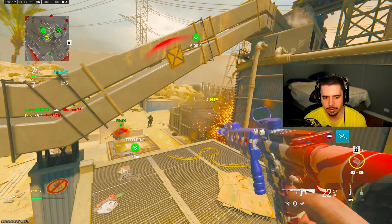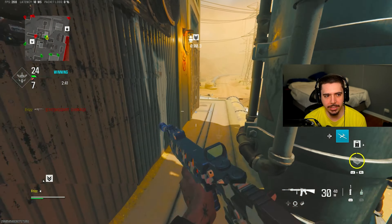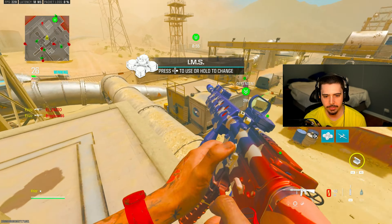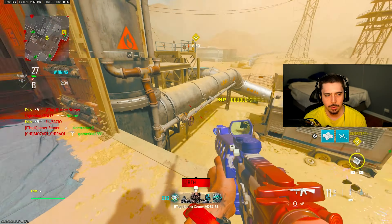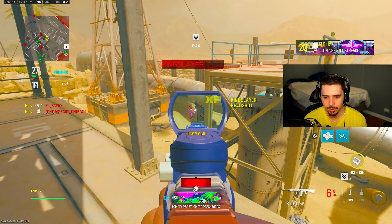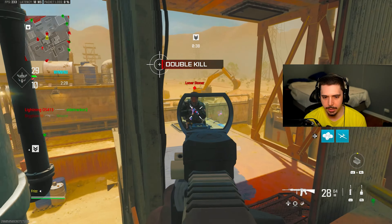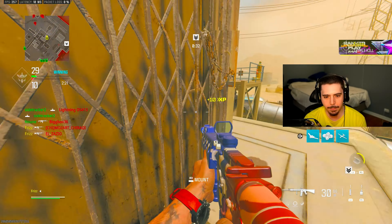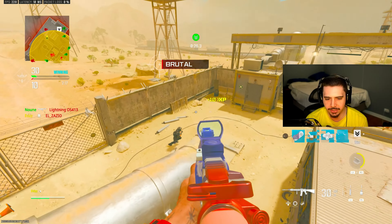Once I drop this DNA bomb, we're going to hear what they have to say — that's going to be our goal. I don't want to move because I know they're going to come up the second I try moving. I got an advanced UVA. One more kill for the DNA bomb — and just like that, we're gonna have another DNA. Boom! DNA bomb with each blueprint, just like that.